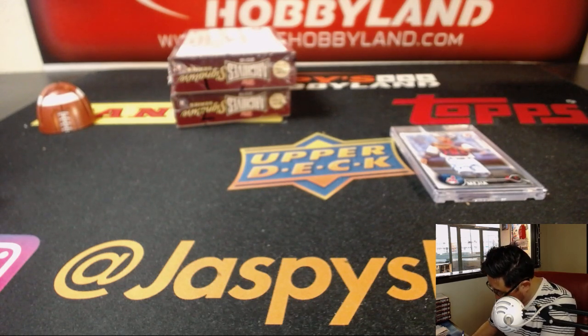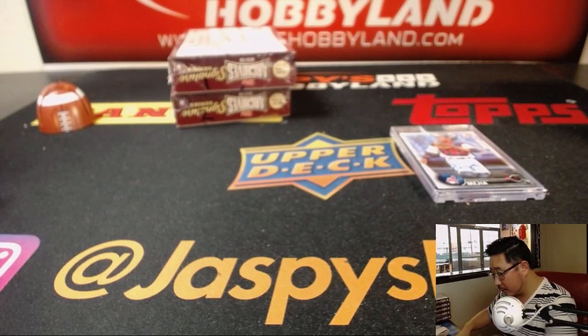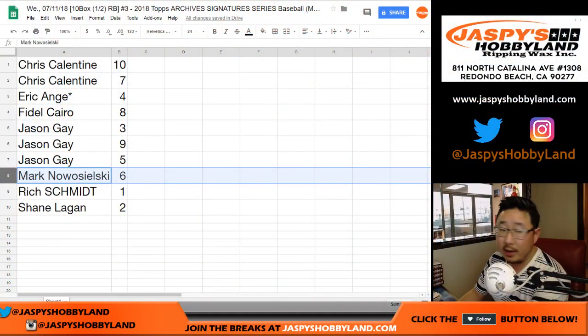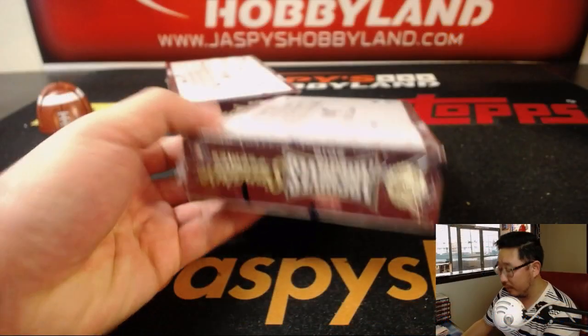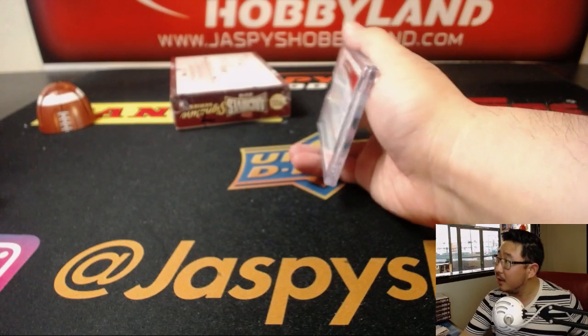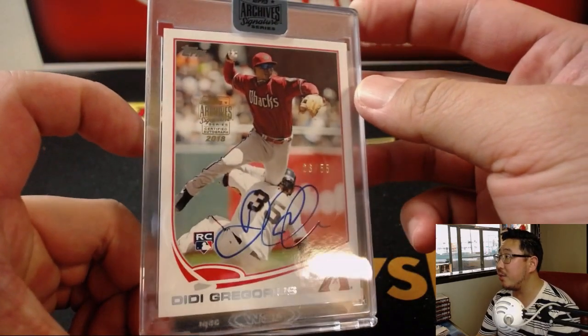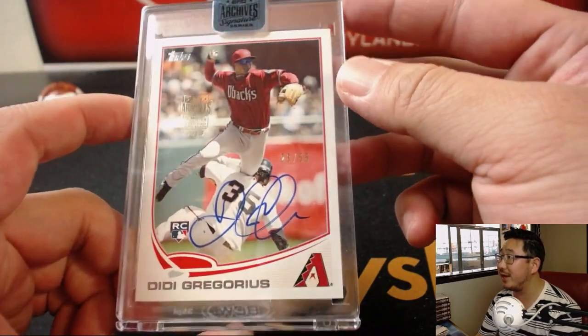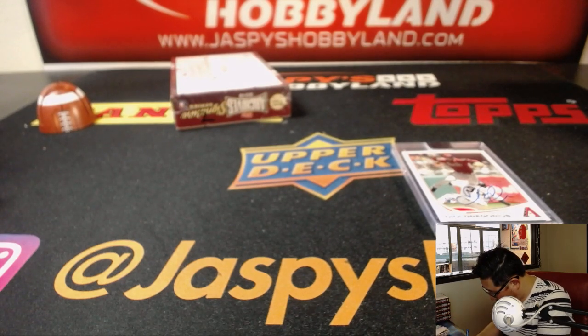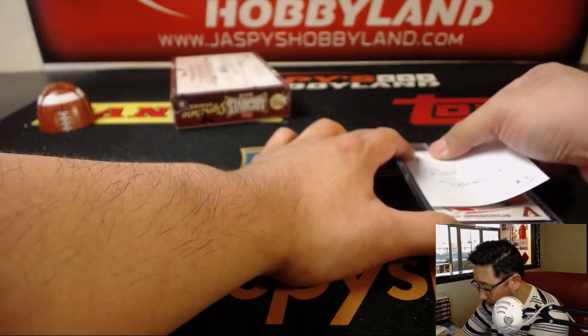Rich is up next with box one. For Rich, it's going to be 55 out of 55 — Didi Gregorius, rookie auto, Diamondbacks edition.